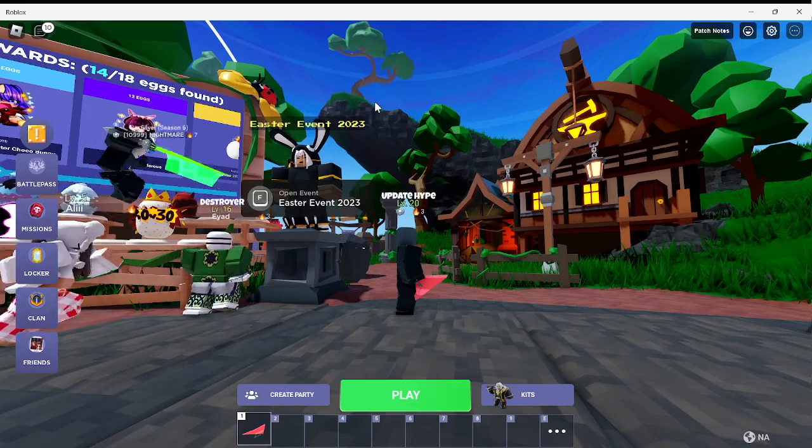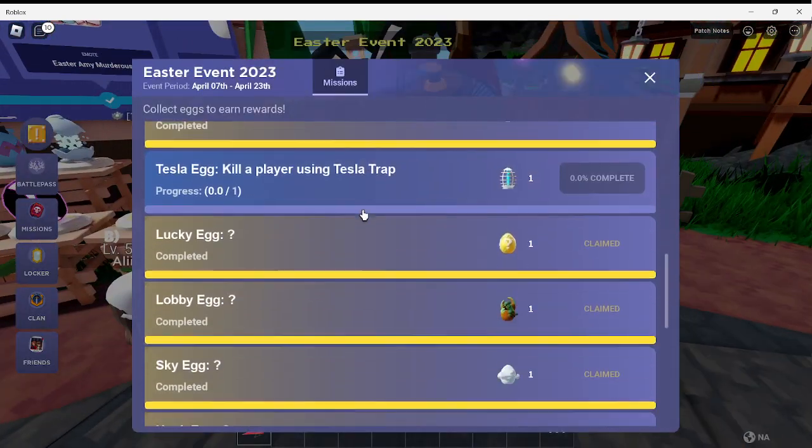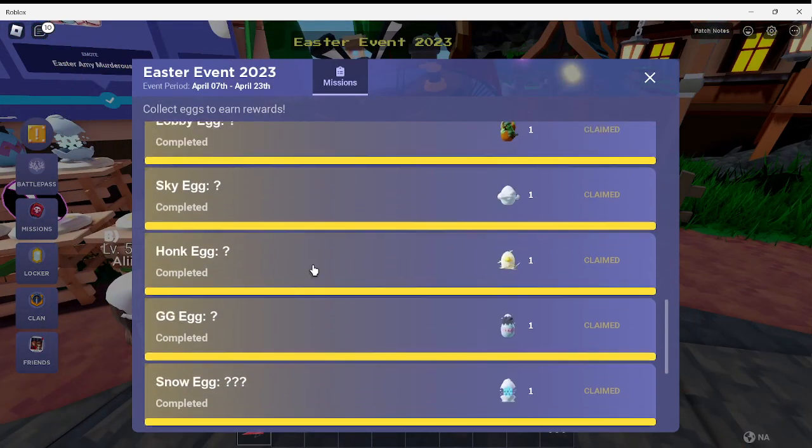Find the lobby egg, which is right up on top of that mountain. Then after the lobby egg, there's the sky egg — build to height limit.